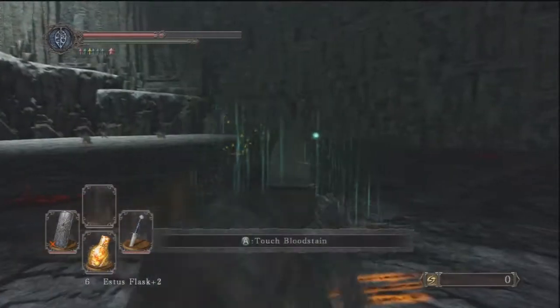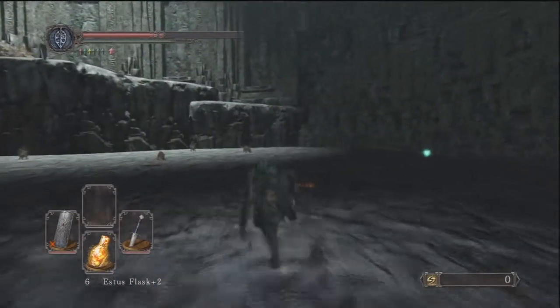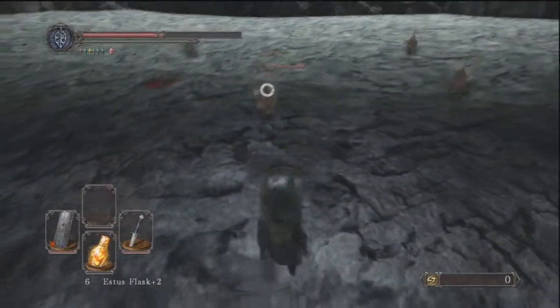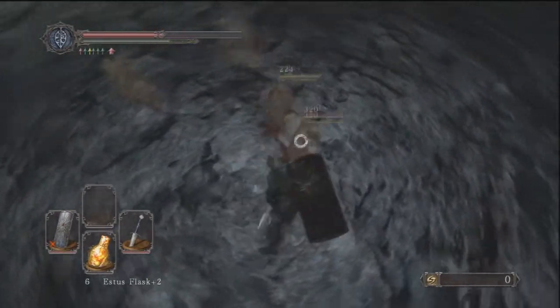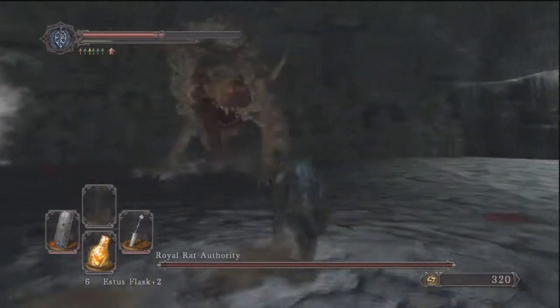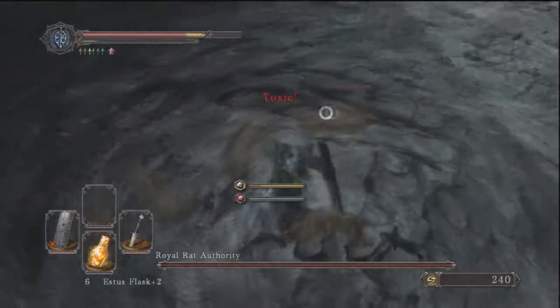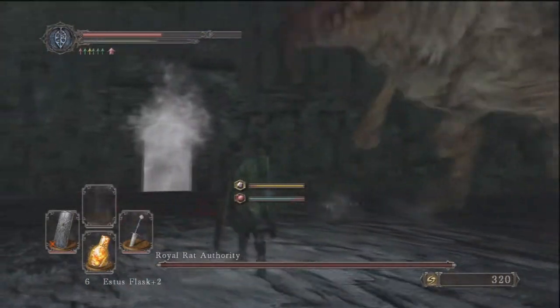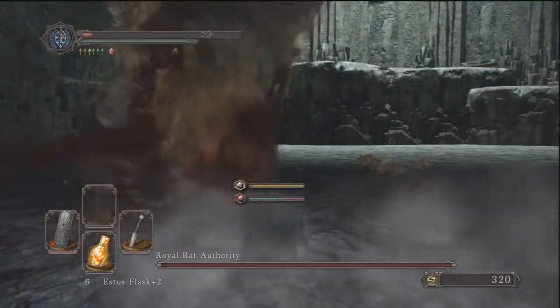So when you first enter the battle arena, you will realize that there are four smaller rat-type enemies guarding the main boss. You want to make sure you find a good rhythm for taking these enemies out, because they do have a bleed effect on them, and if they pretty much mess you up before you actually even fight the boss, the boss honestly doesn't even have to touch you — you will end up bleeding out.